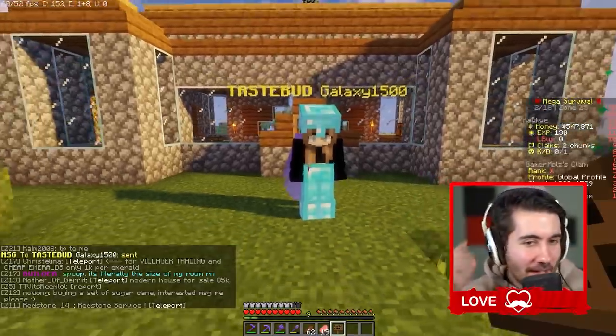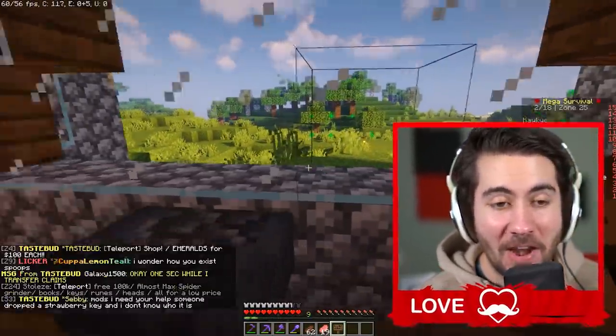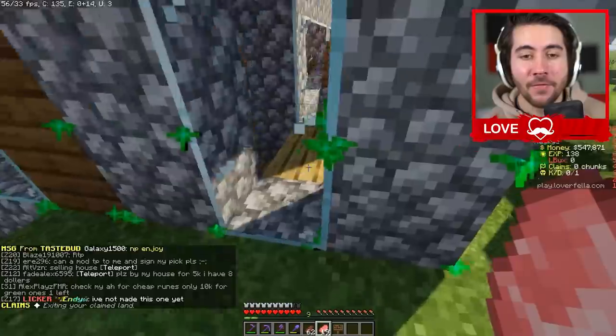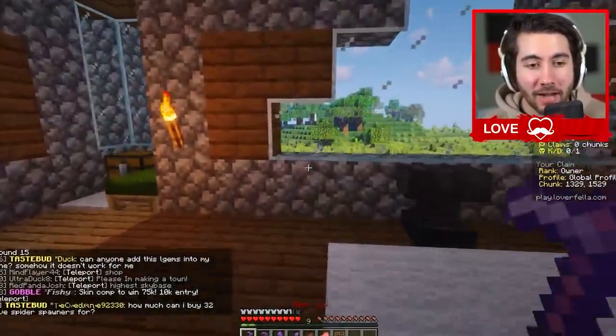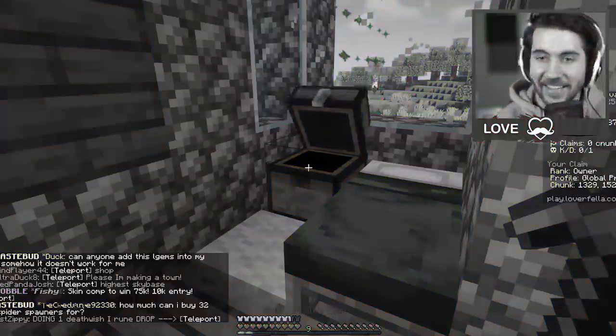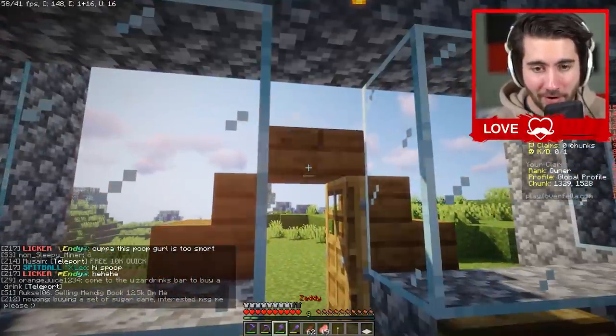We're going to make a zoo and this place has a really good zoo feel to it — you can see it becoming a zoo very quickly. This is literally the perfect random base to find. This will be the entrance when people come through; it'll be totally free, but I'm going to blow out the entire back wall. First things first, if you want a zoo they usually have a giant arch, so we're going to redo the entire front entrance.